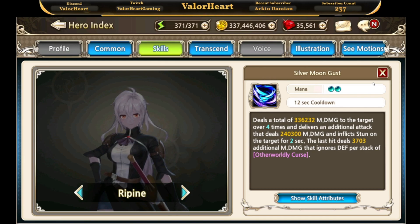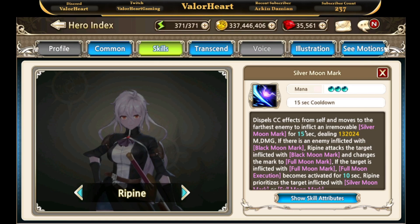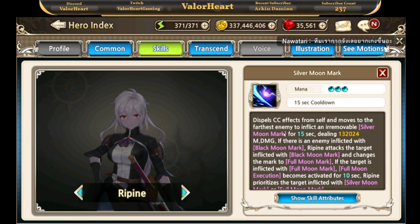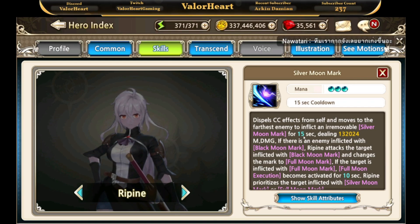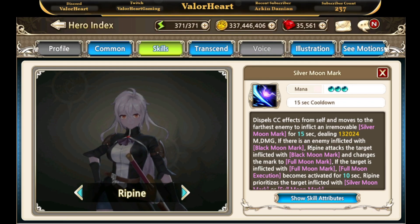Repine's second ability works similarly to Raheet's second skill. The key difference is that Repine dashes to the farthest enemy and inflicts the silver moon mark. Their combo mechanic was covered earlier — when both heroes use their second skills, it triggers the full moon conversion.